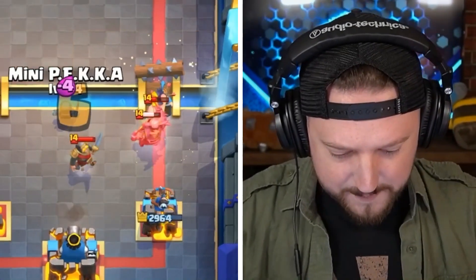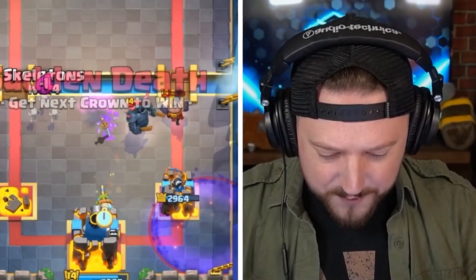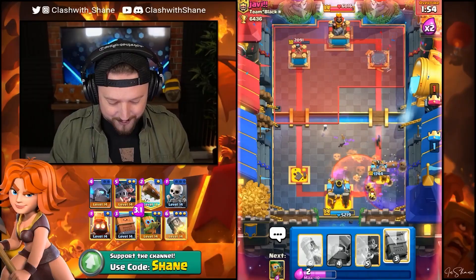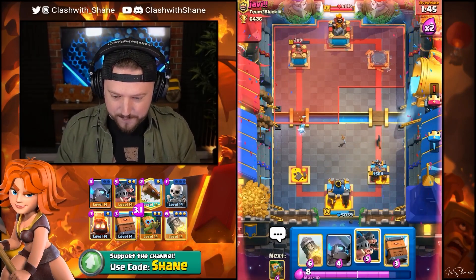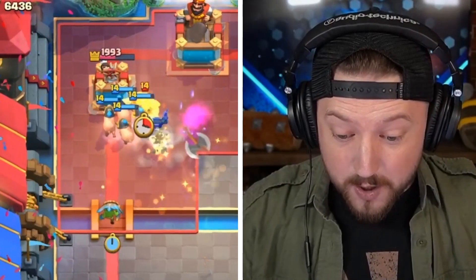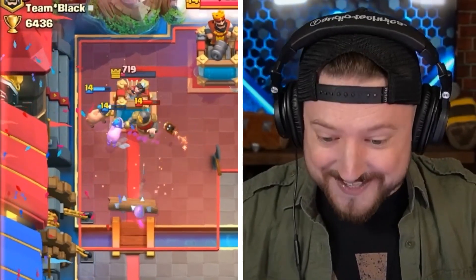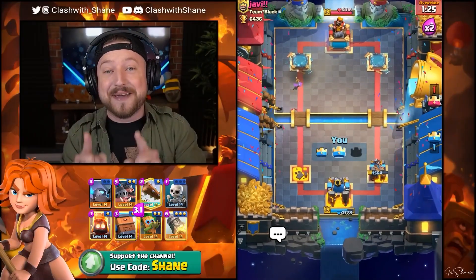Log Spell here. Executioner is almost dead. We pull the PEKKA away with some of these. Fire Spirit destroys the Executioner — and we're at the Graveyard. Oh baby, we're back in business! Going Graveyard and PEKKA? I'm going one of these and one of these. The prediction Mini PEKKA for the win! I knew he was going to go Executioner in there, and it worked!